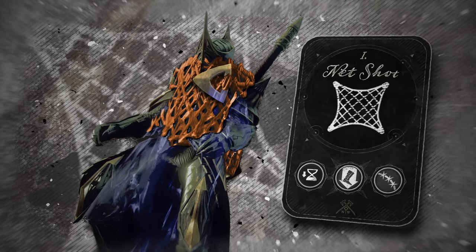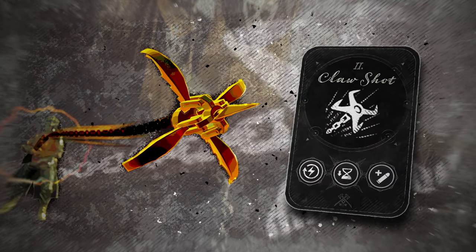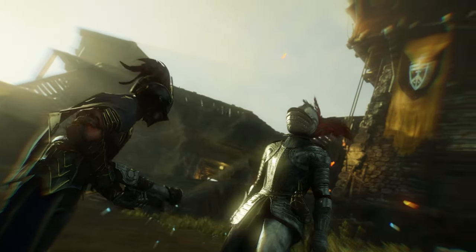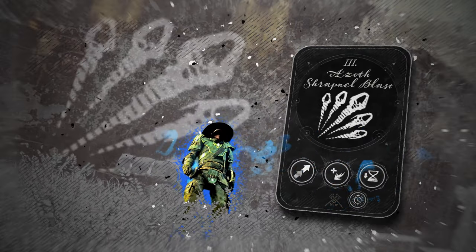Net shot packs a punch and slows your enemies. Claw shot helps close the distance. Finish up the combination with an Azov shrapnel blast to dispatch even the most tenacious adversaries.